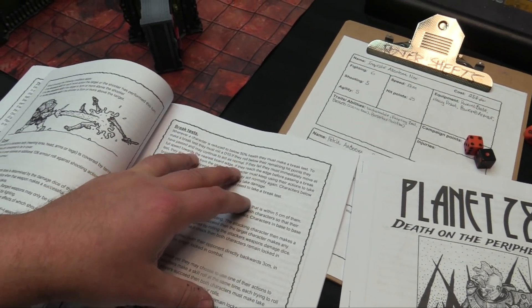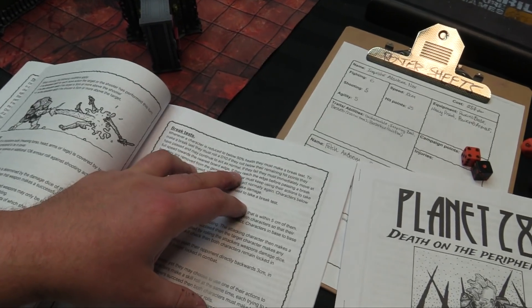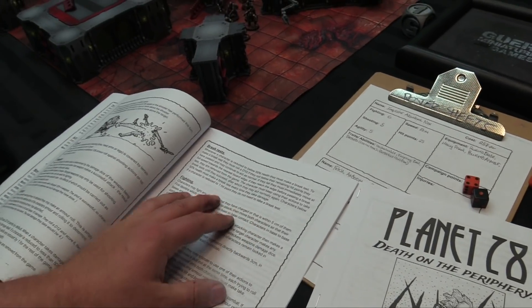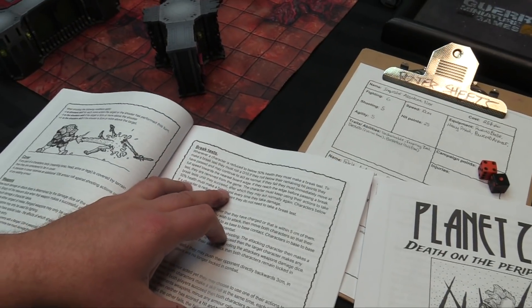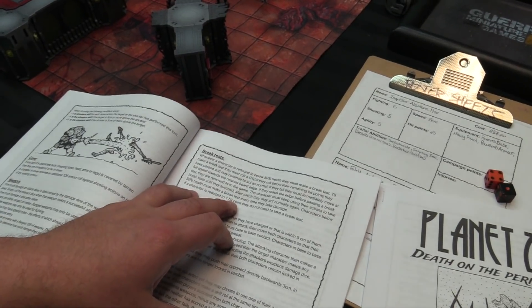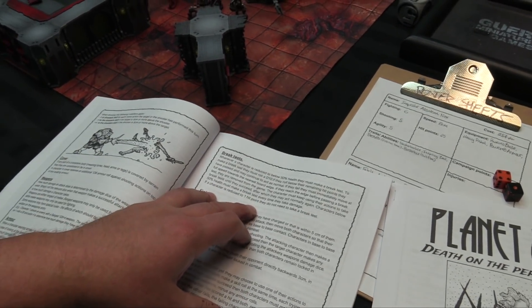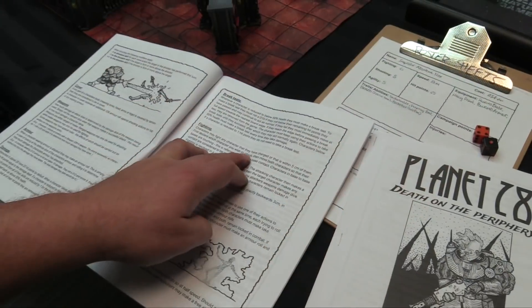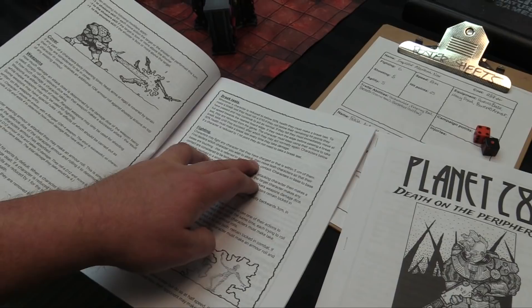If a character is reduced below 50%, they have to make a break test: roll a D10, and if they roll below their remaining hit points, they pass and continue to act. If they fail, they must immediately move at full speed towards their board edge. If they reach the edge before passing a break test, they're removed from the game. Characters below 50% must make a break test every time they take any damage. If a character is reduced to 1 hit point, they're too desperate to run — no more break tests needed.